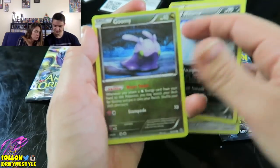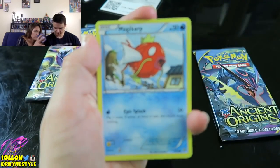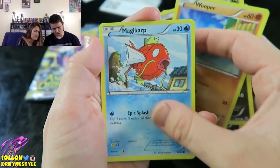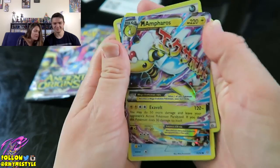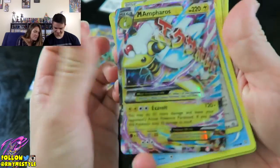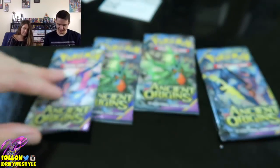What you got? Malamar, Guni, Wooper, Magikarp, Energy, and — ooh — Ampharos! Yes, Mega Ampharos! Yes! I'm happy with that. All right, let's see what we got. Let's go.